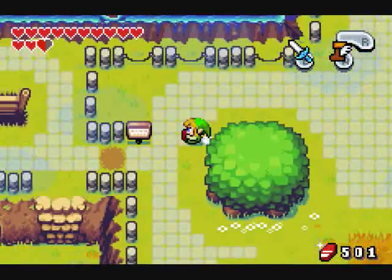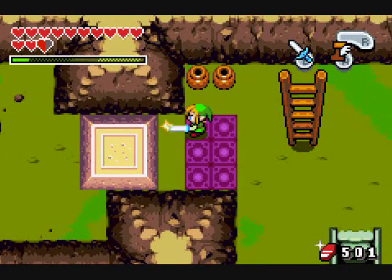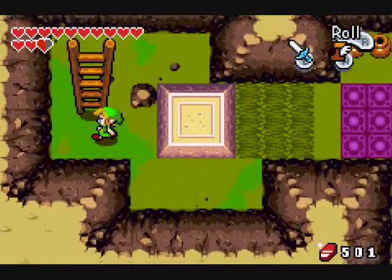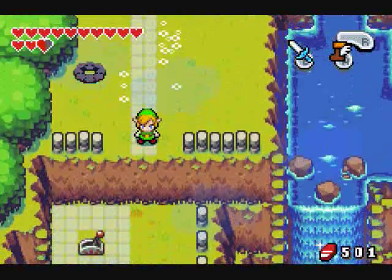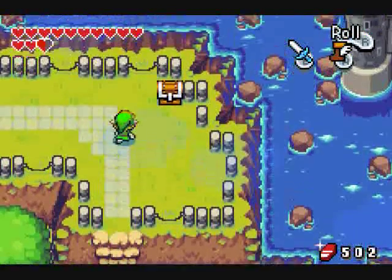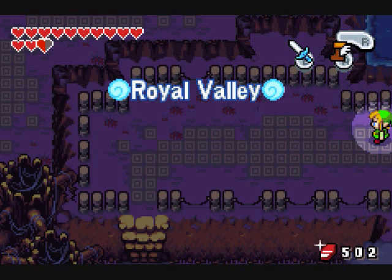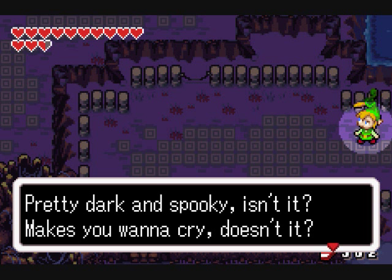But right now, let's just focus on where we need to go next. This is where you need to go for free clones — there we go. Now we can get to the other side. I'm gonna need to click a switch — I think that was the one I already clicked. More mysterious shells. This takes you to Royal Valley. Pretty dark and spooky, isn't it? Makes you want to cry, doesn't it?